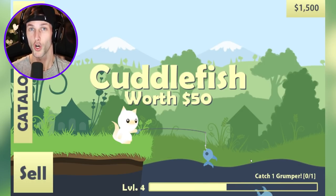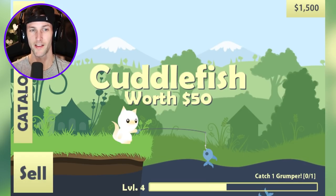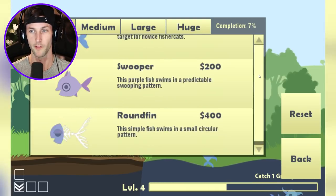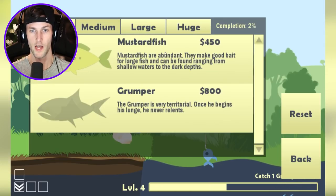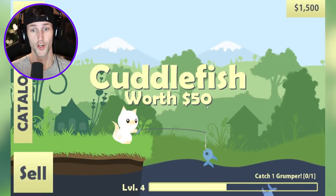We currently have to catch one grumper fish. I don't really know what it looks like exactly, so let's open up the catalog to look at the fish. It's not a small fish — medium — there it is. So this is the grumper fish. The grumper is very territorial; once he begins his lunge he never relents. So he's probably a really strong fish, good to know.